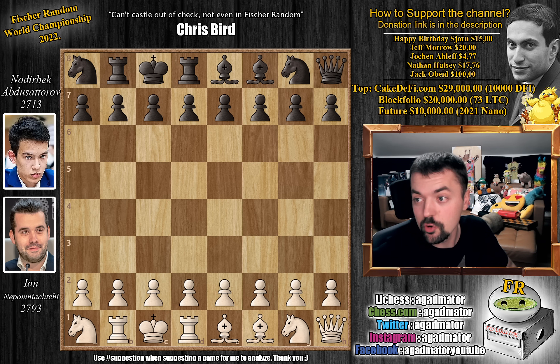It's Jan Nepomniachtchi versus Nodirbek Abdusatorov. They've already played two games and Nodirbek won both of them. Now it's time for Jan to strike back — he has the white pieces. Let's see what happened in this one.